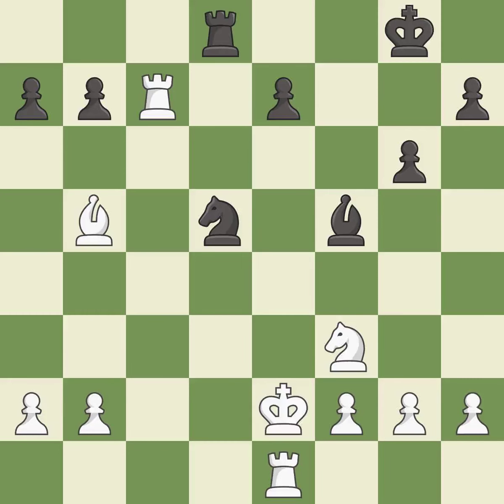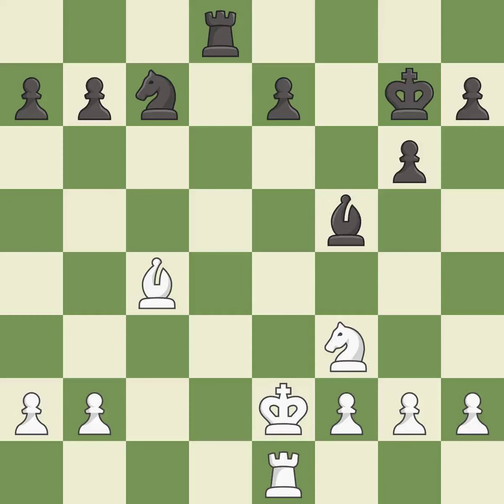This steps away from the checking knight — this is the only good move, and it is a great move. This removes a rook that was threatening to win material — this is the only move that works. This ignores a better way to move a bishop to safety — it is an inaccuracy. This steps away from the checking bishop. This is the strongest option.